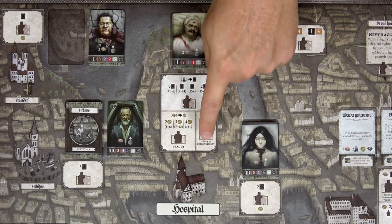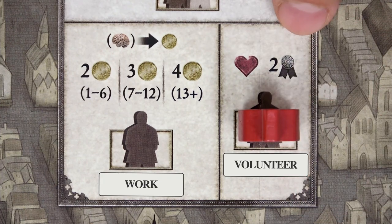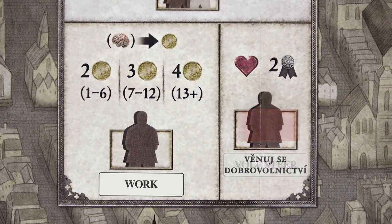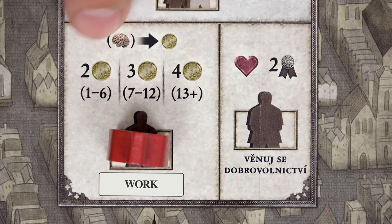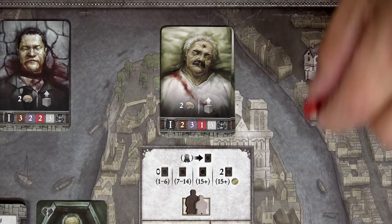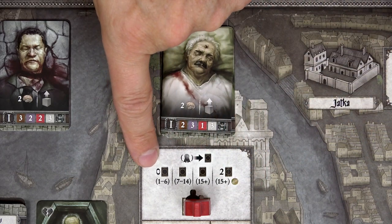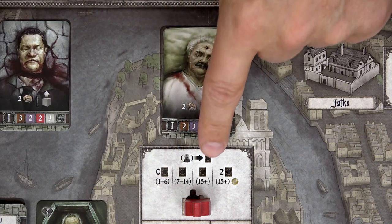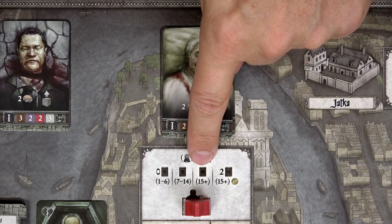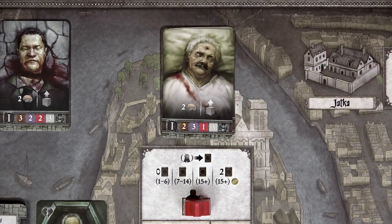At the hospital, you have three options. You can work in the hospital and get paid based on your expertise according to the small table. The third option is to retrieve a cadaver card: based on your reputation, you gain no card at all, or 1 card if your reputation is above 7. If your reputation is above 15, you can take 1 card for free or pay 1 franc to retrieve 2 cards.